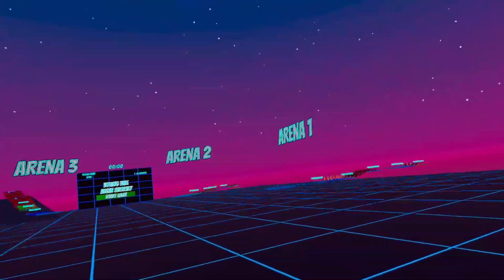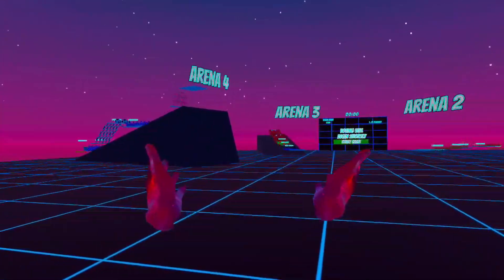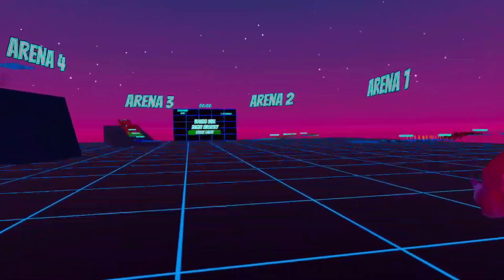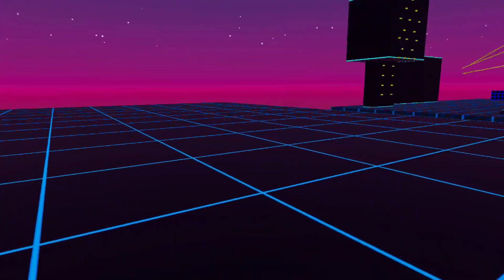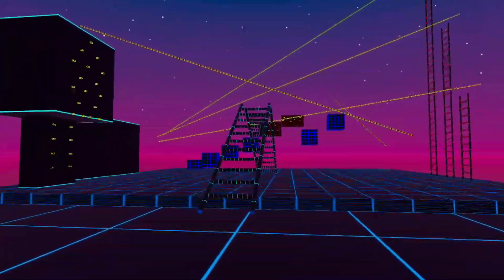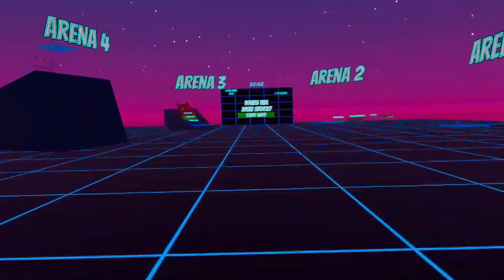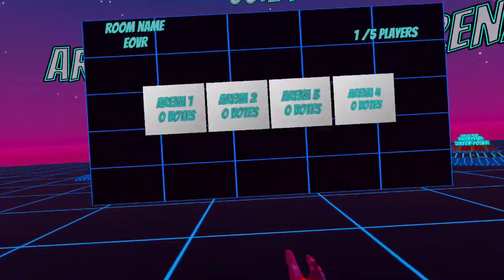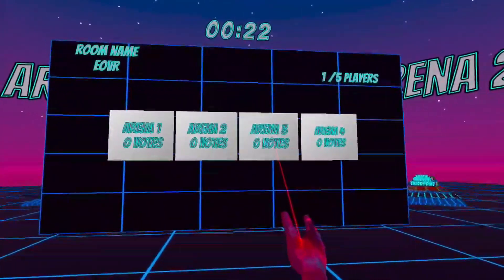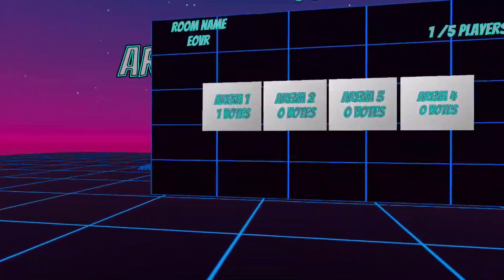Once you've joined the game in Marathon, you'll come into the lobby area where you will see all four arenas available in the demo as little dioramas, so you can see what's coming your way and choose which one to try first. Behind you there will be a training area where you can practice various skills and mechanics. The host can go up to the big board in the middle to start the voting process, and once everyone has cast their votes, the map with the most votes wins.